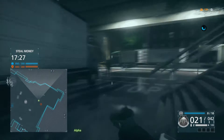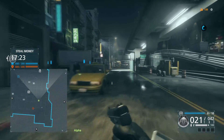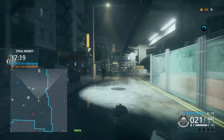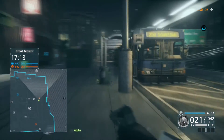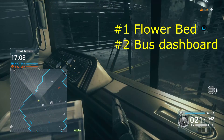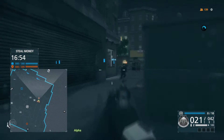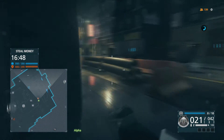Now we're going to continue around the block. There is a bus straight ahead at my 12 o'clock — you see that bus? You're going to the bus. I believe it's in the front of the bus on the dashboard. Go ahead and hit square and grab that.